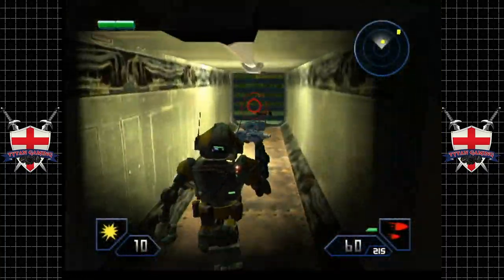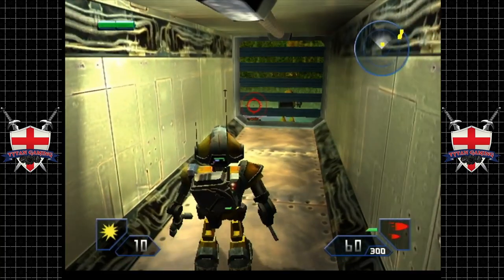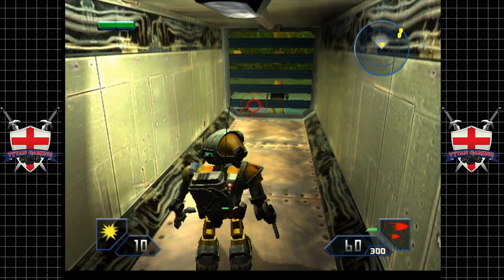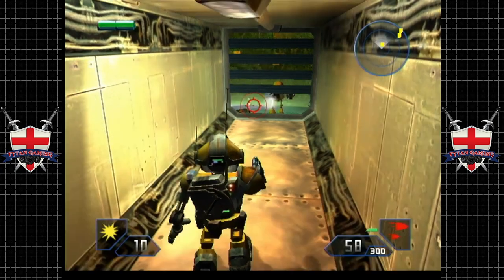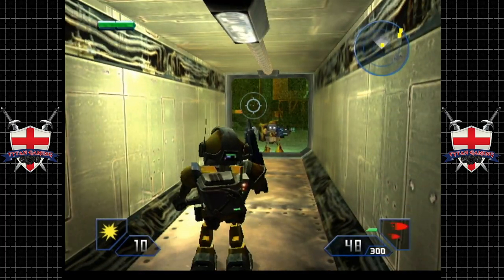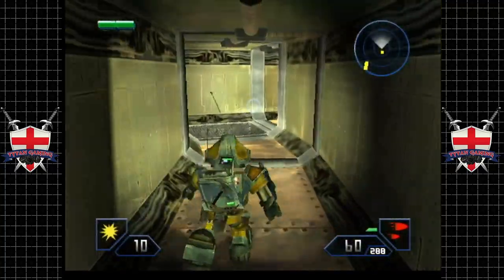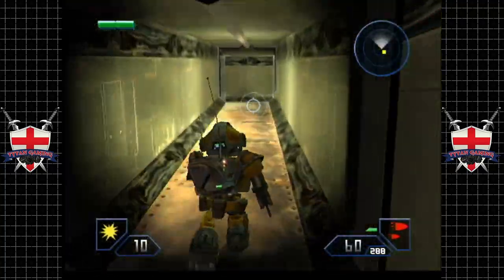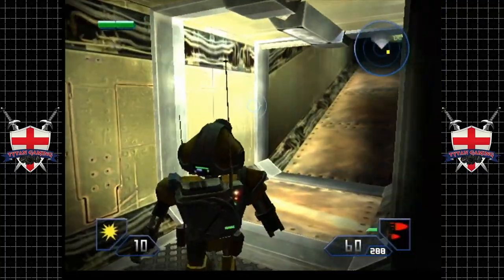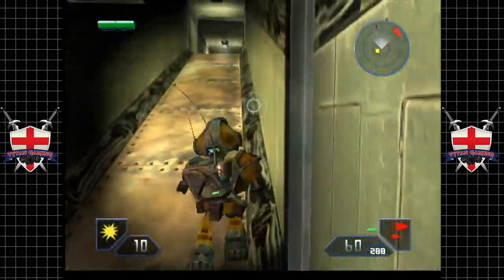Lots of bullets. Unfortunately with this gun we can only hold 360 rounds - that's not a lot. We will burn through this ammo crazy fast. There's a prisoner who's going to follow us. Allies are pretty good - they're extra firepower. There's no point in not having them if you can.